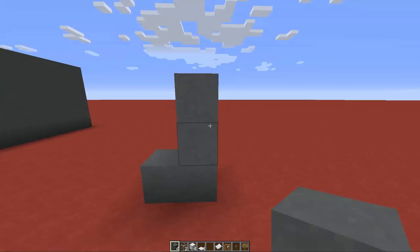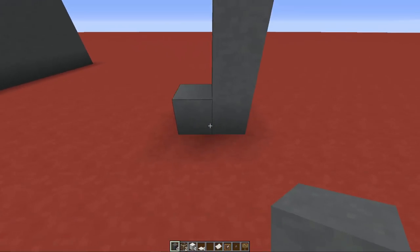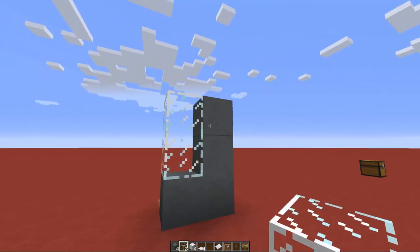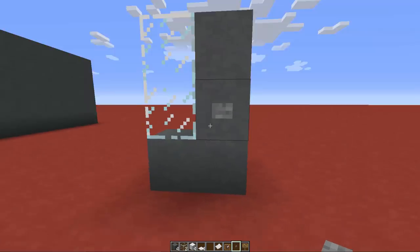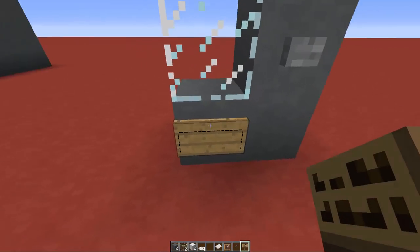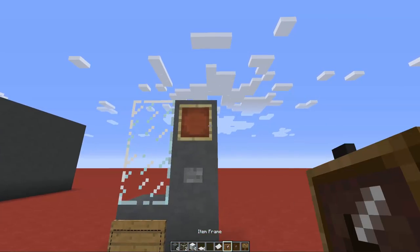You start by making an L-shape using cyan stained clay — in this tutorial I'm using this color but you can use any color you wish. Then you fill the little space with two glass blocks and the front is done. Complete it with a button, which will be needed to request your item, and a sign representing the little trap door that you open to take your item from the vending machine.